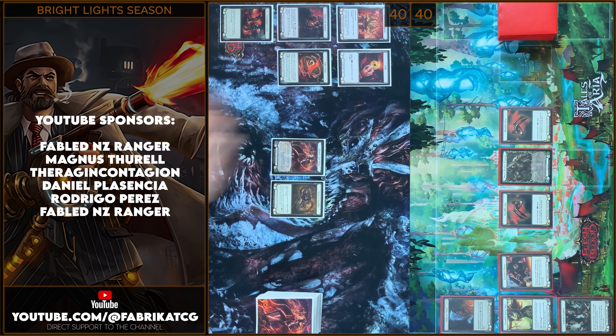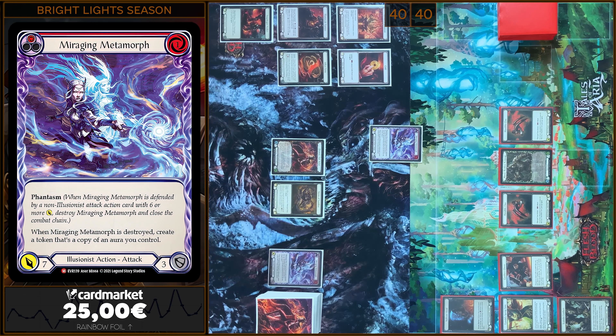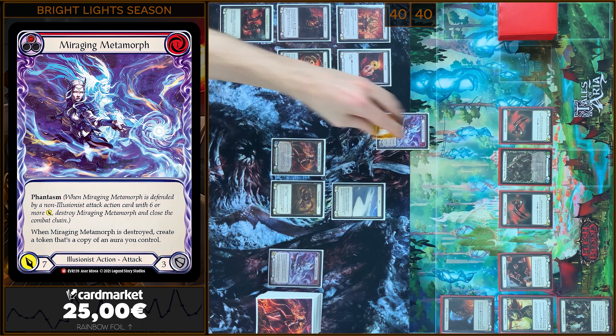Alright, I'm gonna start my turn with playing Miraging Metamorph. I'm gonna pay 1. I will create a Nash token from Dramai ability, so we have 7 damage with Phantasm.